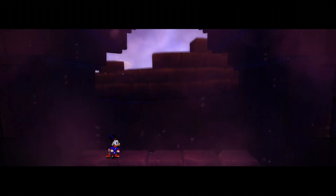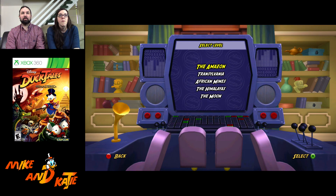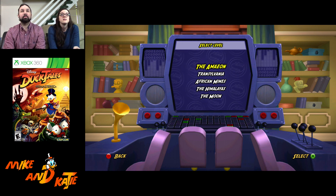Defeat the boss and get the Scepter of the Ancient King. Here's where the game actually starts — the whole intro is like a tutorial, a brand new level, it's kind of cool. So we'll start with the Amazon, I guess.